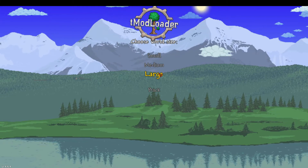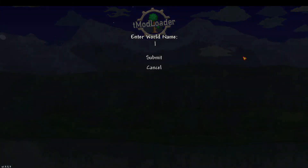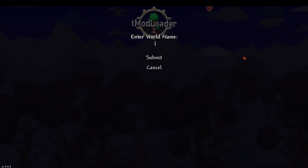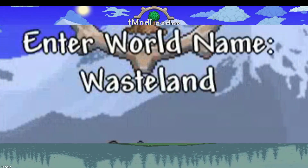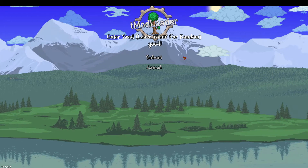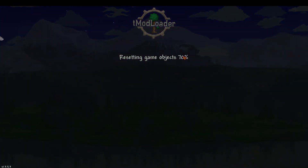Let us create a new world. You might be thinking, hold on, that doesn't seem like it should work. Let's just enter this right here. What is a good name for a Tremor world? How about Waste Land? Good seed. Alright, let's generate the map.